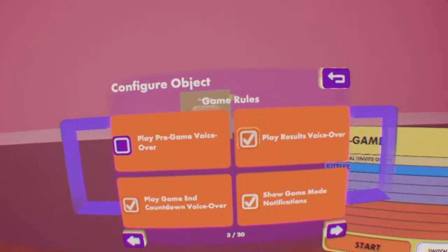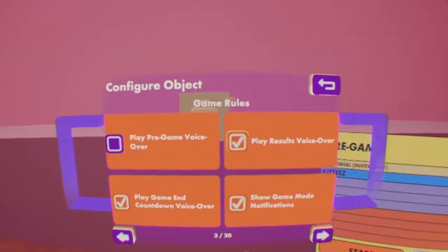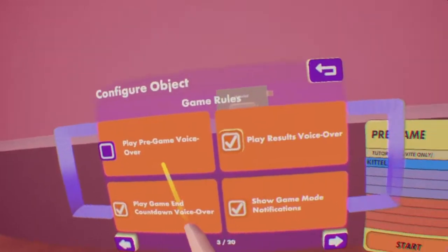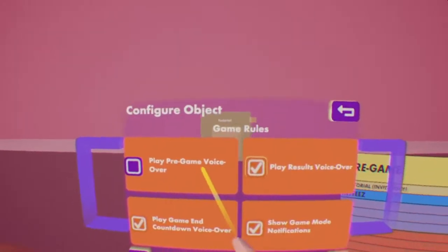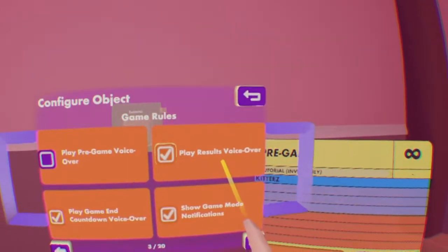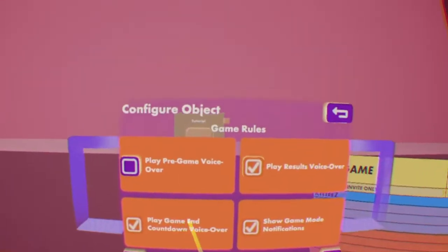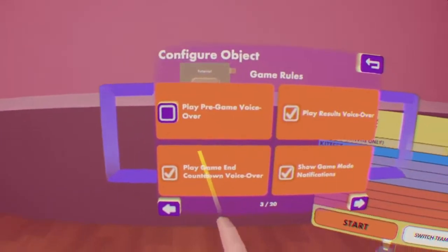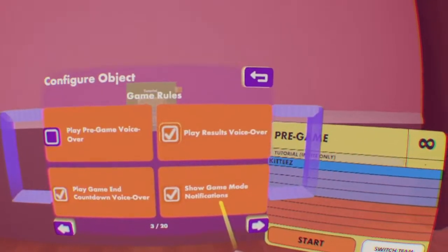Next page. These are voice solvers. I advise that you have this one off, or else Coach will be blasting your ears if there aren't enough people. This is when the game says ready to start or invite your friends to join you pre-game. This is when after the game ends, it says the results. This is when there's a 10-second countdown that Coach will say near the end, and the same thing for one minute — she will announce that. Show Game Mode Notifications is when someone joins the game or something like that.